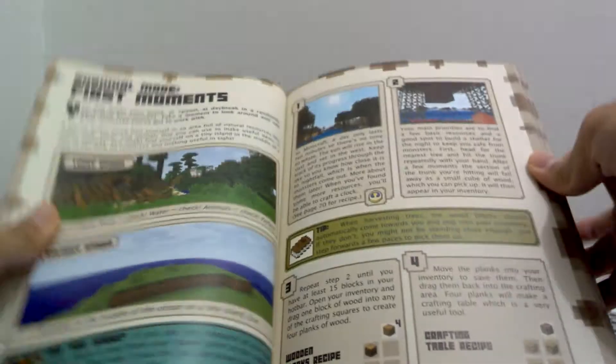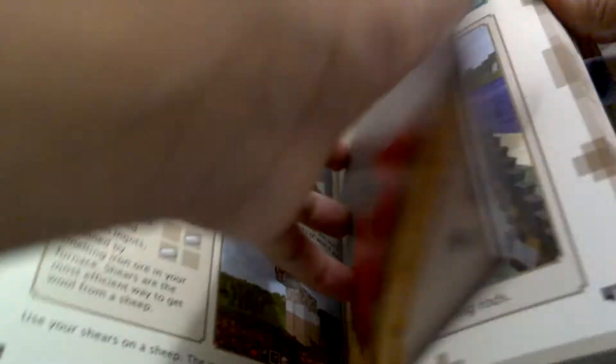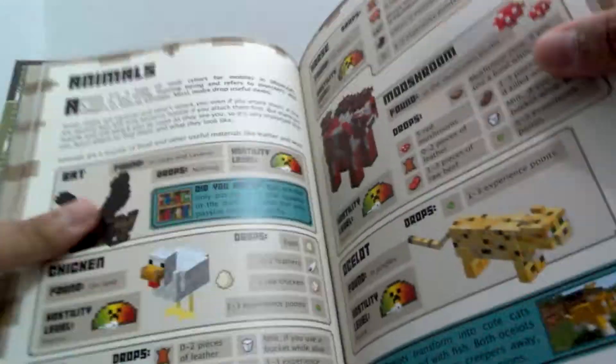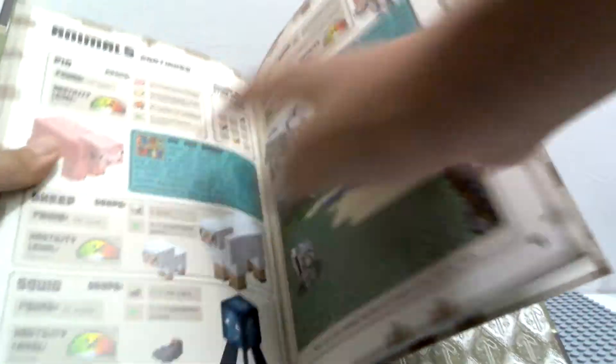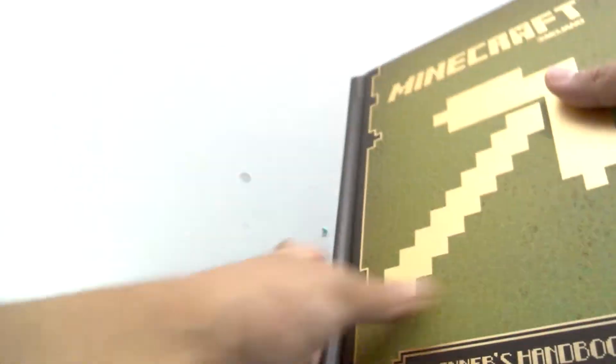Let me just go through this real quick. It shows you some survival mode, and some more stuff like how to survive the first time. There's some shelter, crafting a bed. We also got pages of animals right here. There's some really awesome stuff in here.